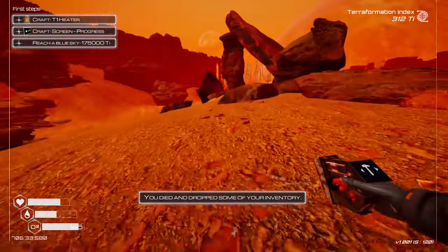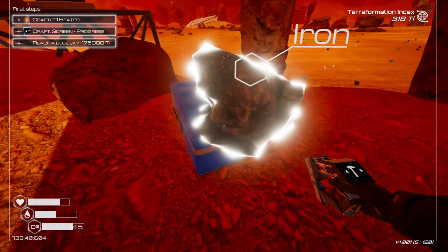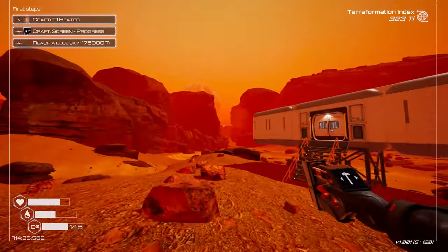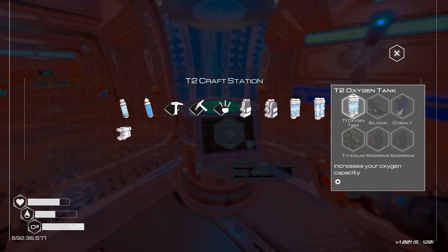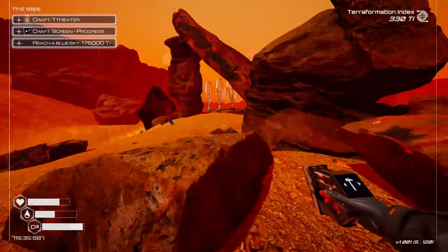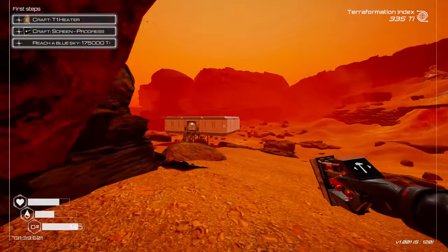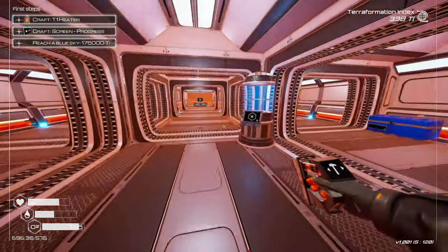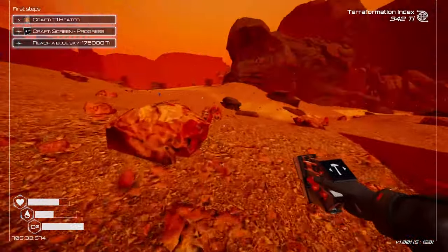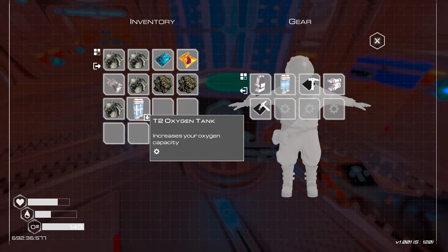Requisite materials gathered — let's make our T2 oxygen tank. Not our second T1. Discarding that spare T1. Now we have the T2 — very good. Then the meteors start again. Oh please, meteors of the sky, please don't crash my game again — I beg of you. You can take me as a sacrifice if you need to. Okay, we're going to try this one more time. This time I have checked and verified my game files on Steam and also uninstalled and reinstalled the game because there were some files missing. I think that might have been causing the crashes.